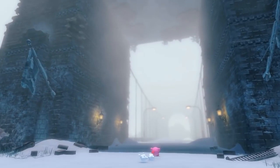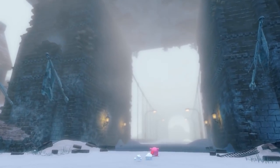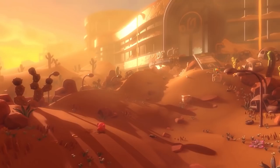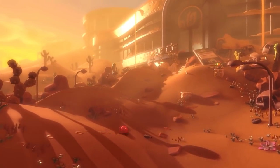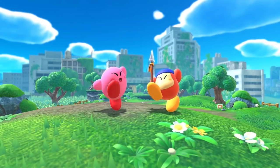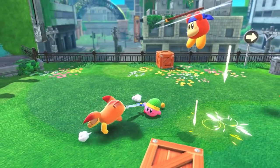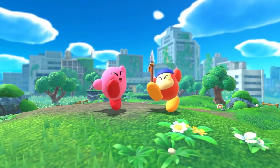The trailer closes with some absolutely gorgeous vistas — a foggy, frozen-over bridge that's massive, a garage leading to the amusement park at night with Kirby right next to the ferris wheel, and a sandy incline leading to what may be an old ocean resort in the desert. The lighting on the last scene in particular is breathtaking. Then it's back to gameplay, including co-op. Seeing Bandana Dee back is always a treat, and it looks like Forgotten Land supports drop-in, drop-out co-op based on the celebration pose the two do in the middle of the level.